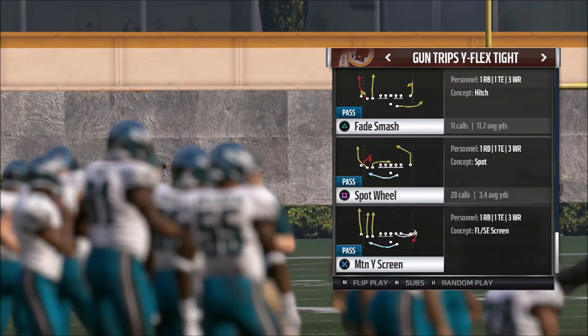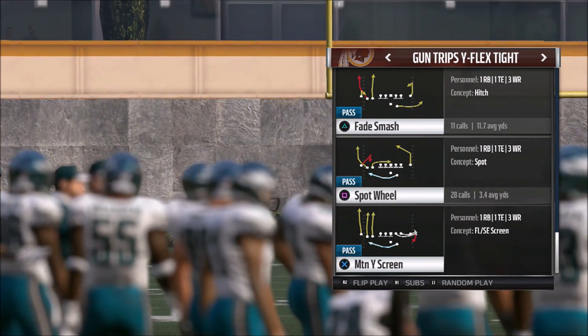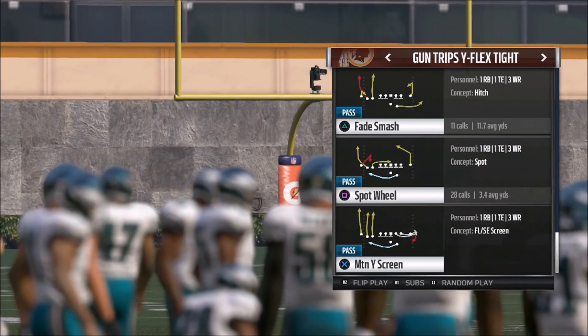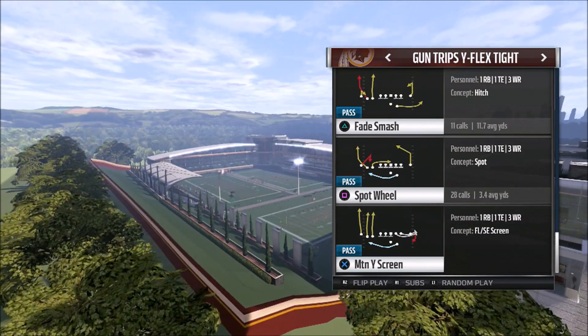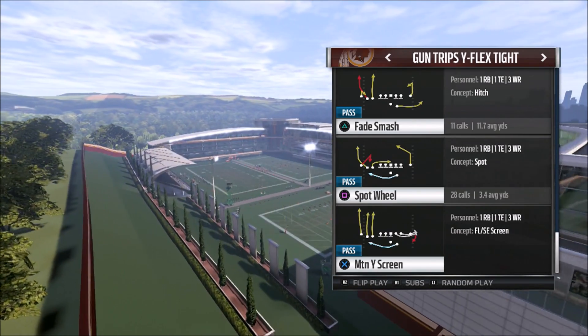Especially if your opponent is running a lot of Cover 2, this can actually set this play up for you. I want to show you first the Motion Wise Screen, and then the play I primarily use in the red zone, which is going to be the Spot Wheel.